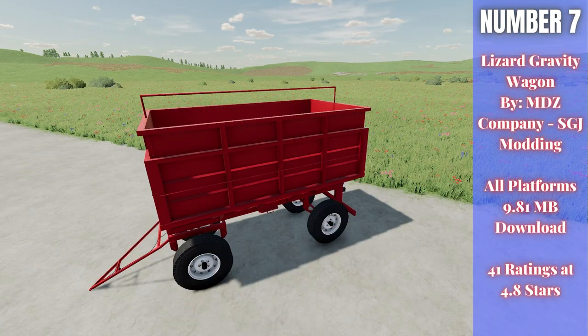For number seven we have the Lizard Gravity Wagon by MDZ Company, SGJ Monning — 9.81 megabytes to download for all platforms, currently rated 4.8 out of five stars with 41 people having rated it. This is a gravity wagon that dumps out the bottom — kind of an older school trailer. It has a swivel front hitch, costs only $11,000, and holds 8,000 liters of grain. You can also chain multiple of these together if you'd like.